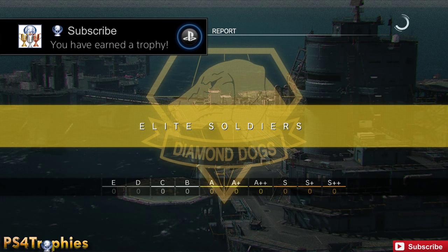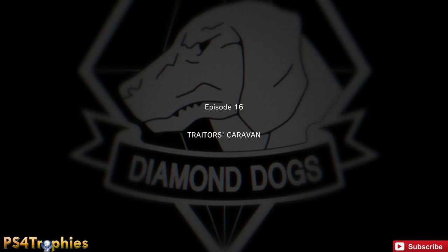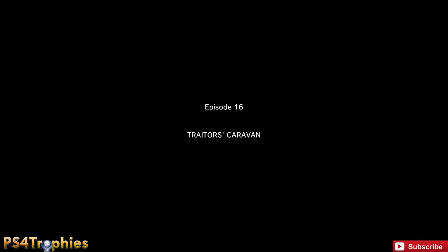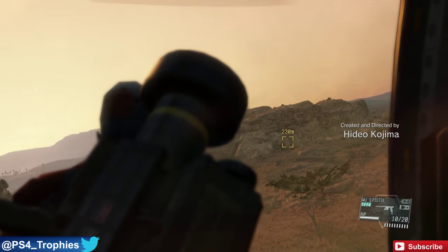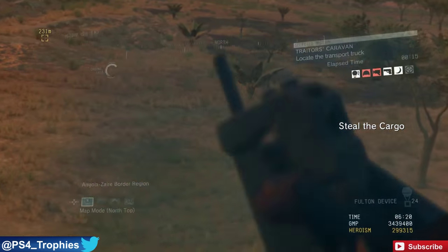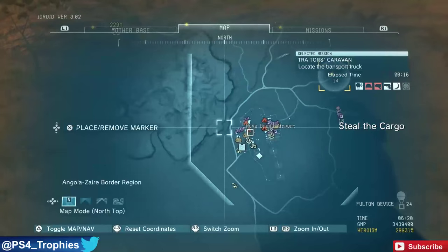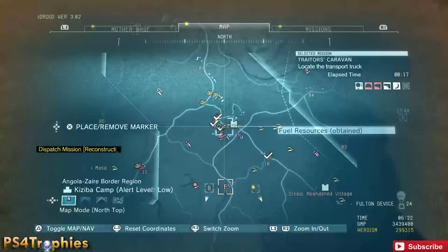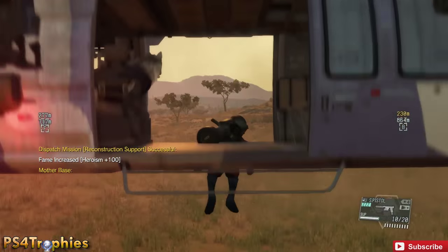Hey guys, Brian PS4 Trophies, and I'm going to show you how you can get a whole bunch of elite soldiers in The Phantom Pain. This is a good way to farm them here in Episode 16, Traders Caravan. Pay attention to the three points I'm going to mark on the map. The first one is where we need to go to initiate this mission — down at the airport — and then we're going to go up to the outpost just north of there, and then the village further north of there.